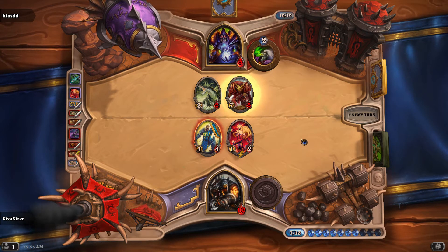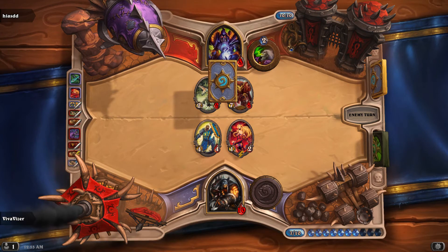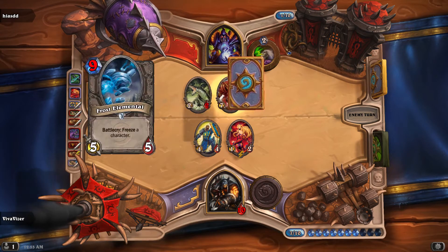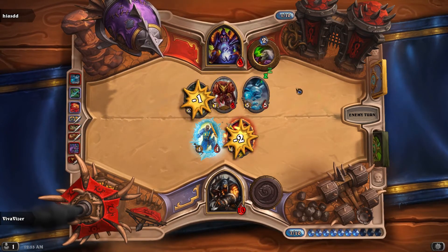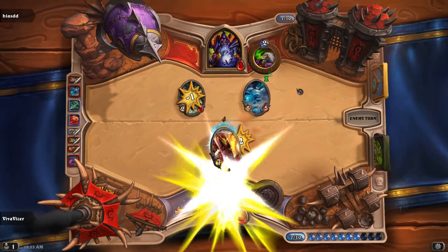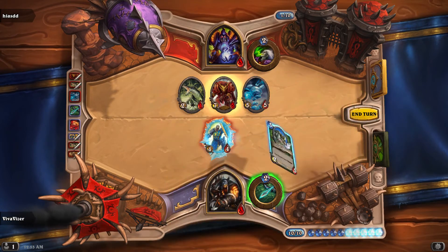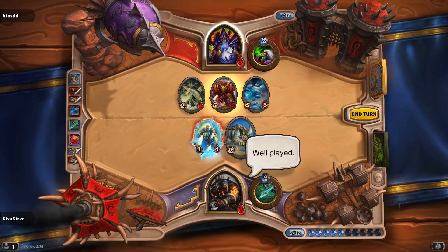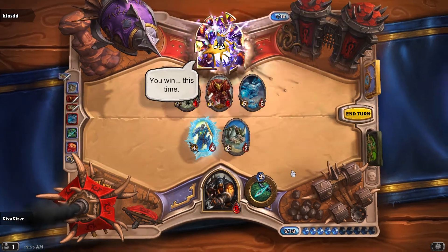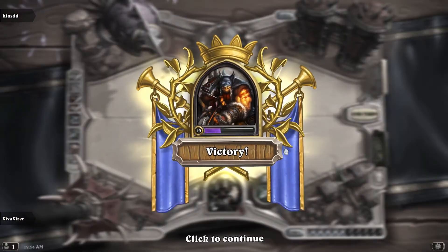Did he top-deck the card he needed? He potentially may want to life-tap just to get another card, because he has the mana. I win! Barely won. Good thing I have those Tundra Rhinos — good card. Three-one.